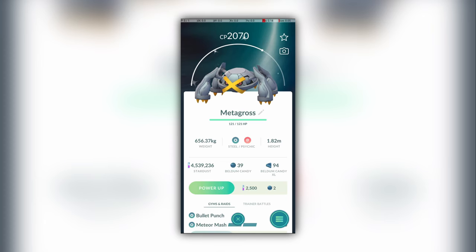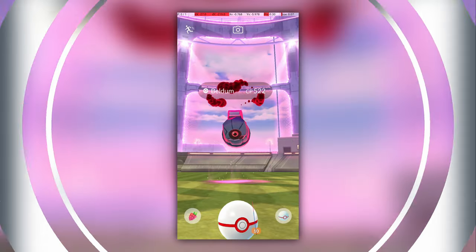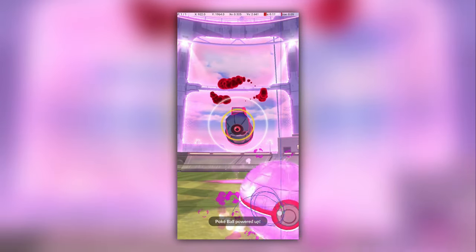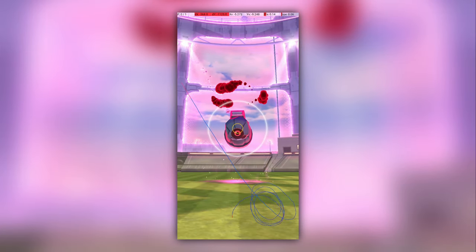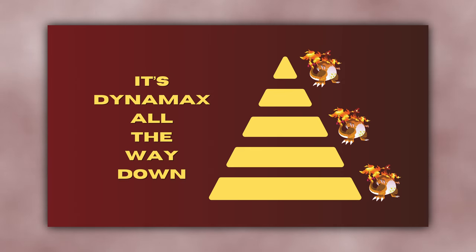I'm kind of puzzled by the decision to not allow existing Pokemon to Dynamax or Gigantamax. If you already had a Hundo Metagross, it would be cool to now be able to use it in Max battles. But instead, you have to find a Dynamax Beldum and do an entirely separate grind for a good one. Almost the only purpose of Pokemon caught in Max battles is to be used in other Max battles, not in other areas of the game.